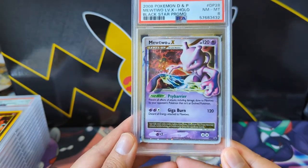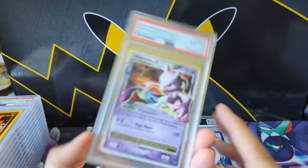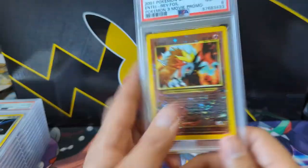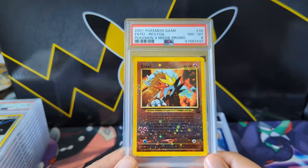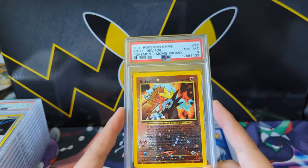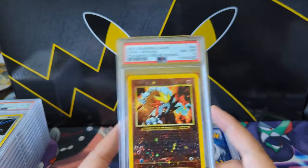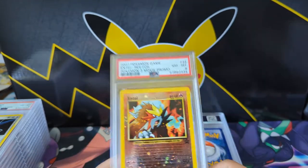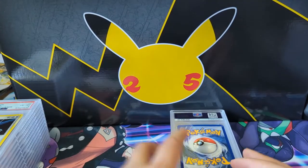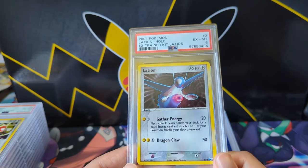Mewtwo Level X — not the greatest artwork but we're pulling in these 8s, which I'm perfectly fine with. I think this is another Black Star promo. We'll get the ones from the actual sets eventually. Entei — classic card from the movie. I have no idea how many were printed but there are just so many copies. This was just one I could say I graded myself. If I really wanted a 10 I could probably find one on eBay.